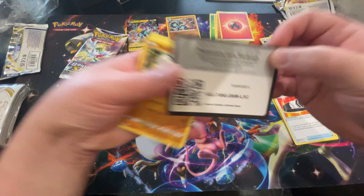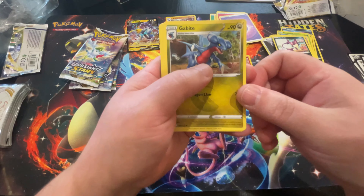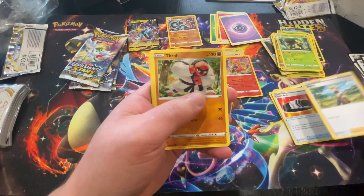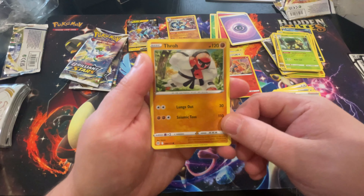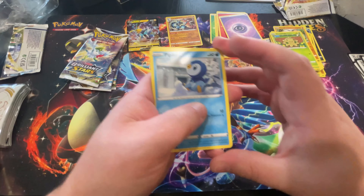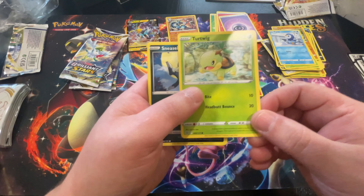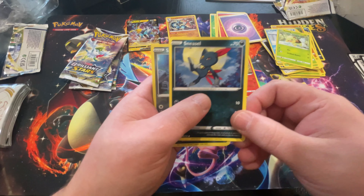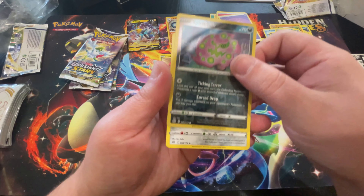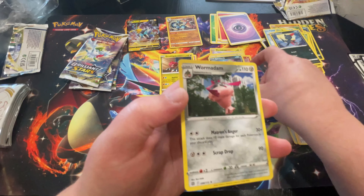Alright, let's get that code card for you guys. Starting off with a Psychic Energy, a Gabite, Grotle. My lighting is not the best right now — I am filming in my own home and I don't have the studio lighting we normally have, so there is going to be a little bit of glare. Piplup! I've got to love penguins — they're one of my favorite animals. Turtwig, that sneaky Sneasel, a Spiritomb, Reverse Holo. And the rare is Wormadam — we got a Reverse Holo of that earlier, so now we've got the regular Wormadam.